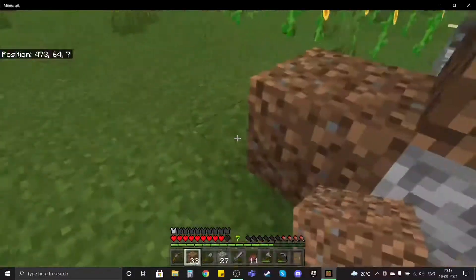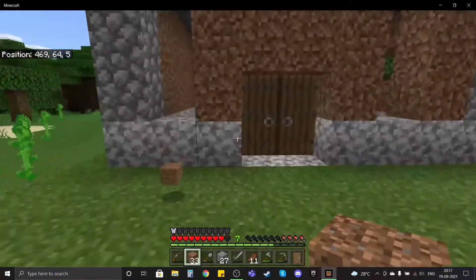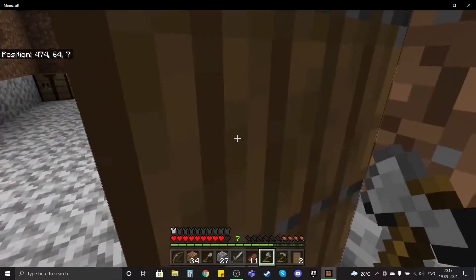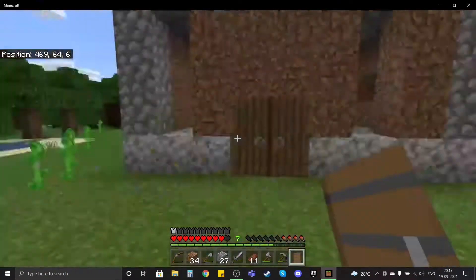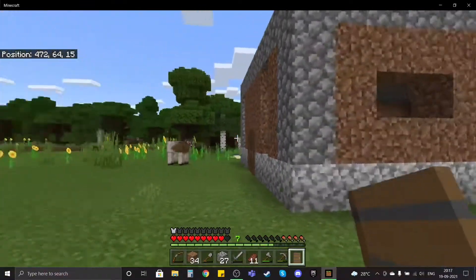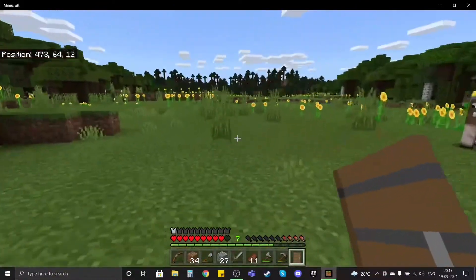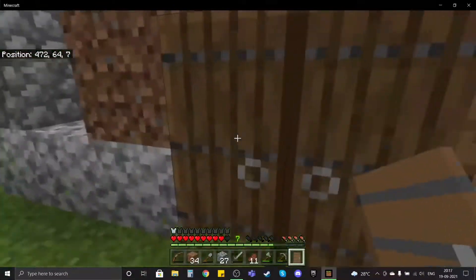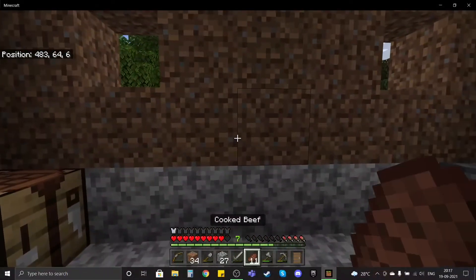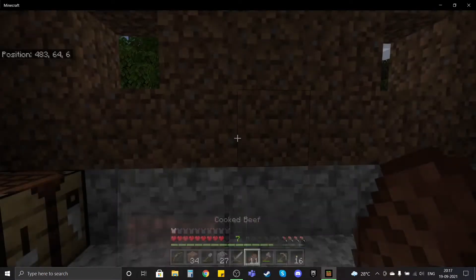Oh wait, I forgot this part — why do I keep forgetting so many things? I have dirt right here so I can patch it up. Done! Yay, this is our base! I hate these types of doors — it's so irritating. I'll place it from outside so it will look better. There — that looks much better. Don't question the trash house, I know it looks bad.